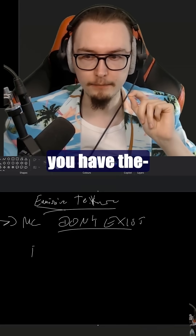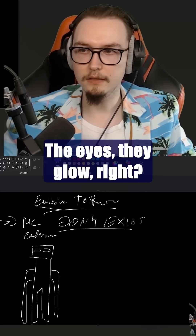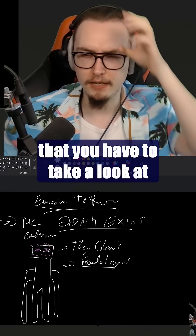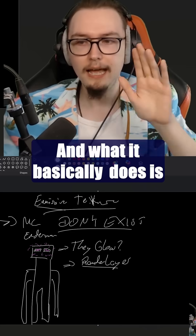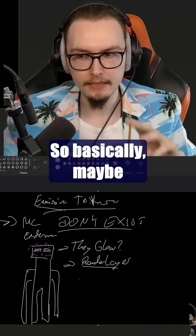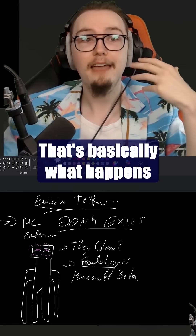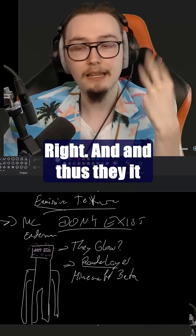What they are is basically this: the texture itself — let's say the Enderman right here — the eyes glow, right? How can that be? What happens is that they have a specific render layer. This render layer, I believe it's called the Enderman eye render layer, something like that. What it basically does is every sort of filter that gets applied to Minecraft is not put on them. Maybe you've seen this from Minecraft beta — everything was way brighter back then, and now it's a little bit dimmed. But that's basically what happens to the eyes: the dimming gets removed, and thus it looks like they are emissive.